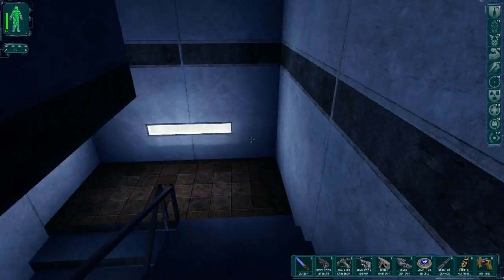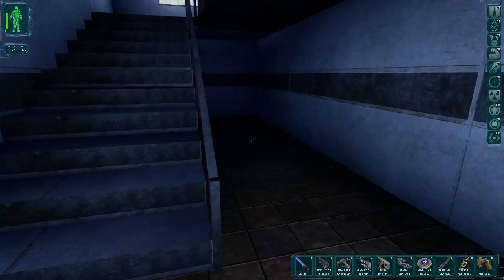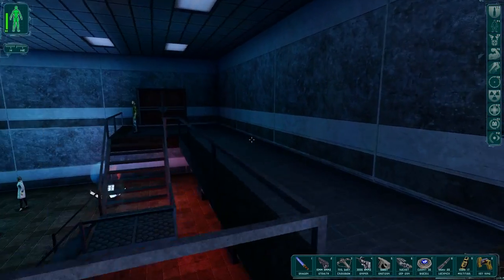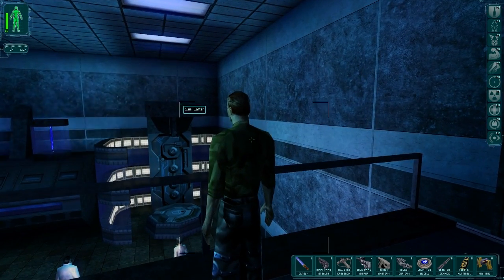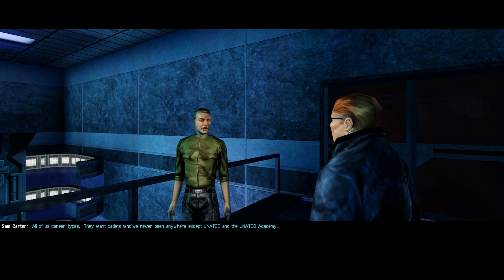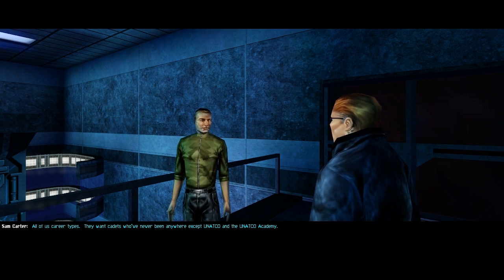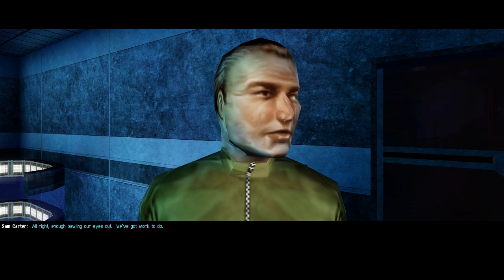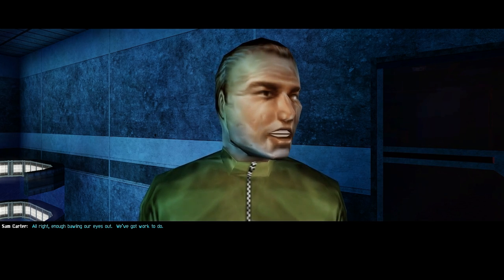There's only one way to go from here. Oh hey, it's Carter. Hi Carter. They ran the old dog out — you were dismissed? All of us career types. They want cadets who've never been anywhere except UNATCO and the UNATCO Academy — easier to manage, I suppose. Time to come out here and lend a hand. I knew what Savage was up against — I just didn't want to admit it. It's an honor to have you with us, sir. All right, enough bawling our eyes out. We've got work to do.